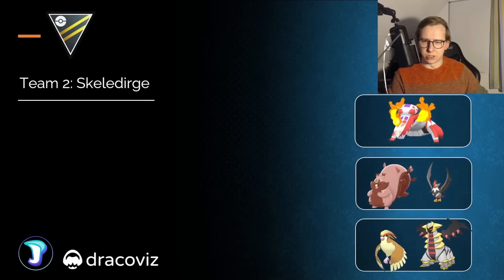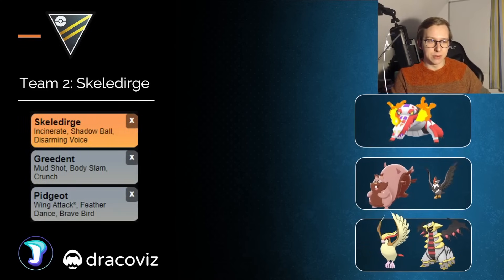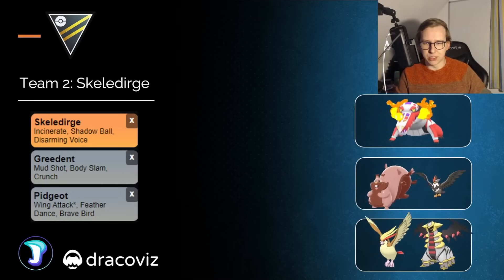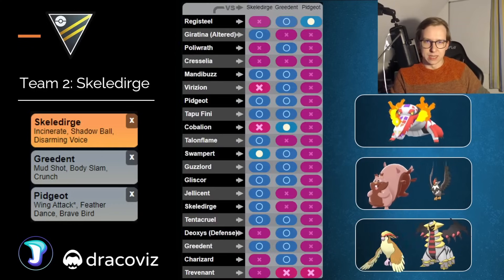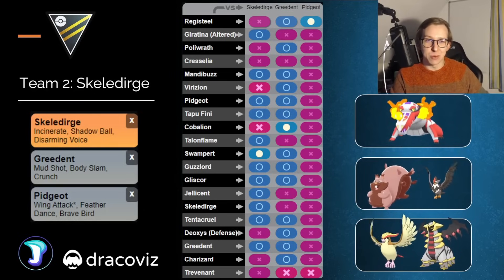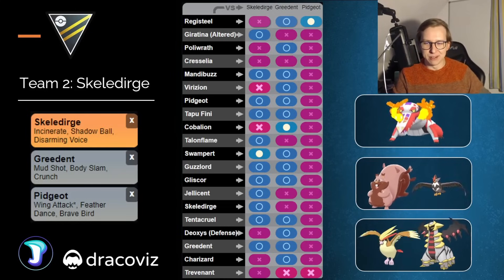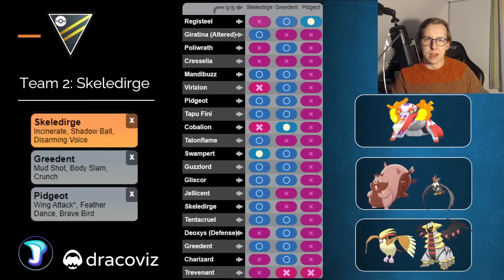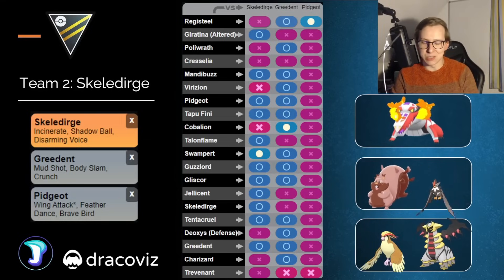The next team is going to be around Skellidurge, which also benefited from the Incinerate buff, gaining quite a lot of rating. We're going to have Skellidurge with Greedent as well as Pidshot in the back. You could also use something like Disrupting over Greedent, but Greedent would most likely be a little bit better. Pidshot is literally amazing — it just destroys everything. Only Registeel from the top meta is going to be able to survive against Pidshot. Pidshot benefited so much from Skuntank being gone and the Fire-type buff getting rid of a lot of Steel-type Pokemon. Pidshot is definitely one of the strongest Pokemon, if not the strongest, for the Ultra League now.